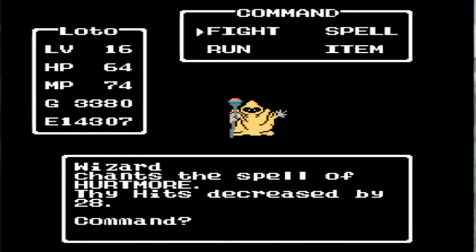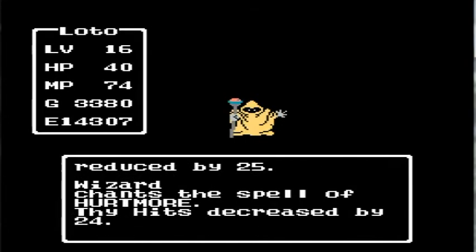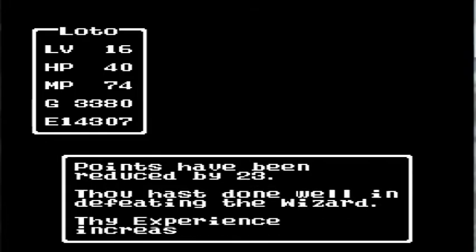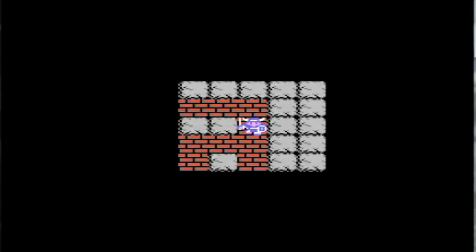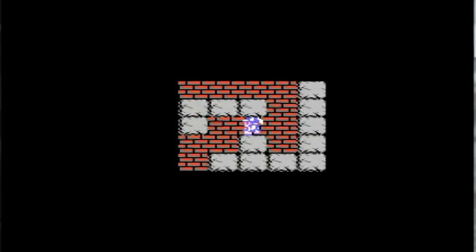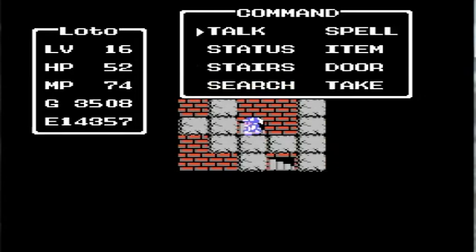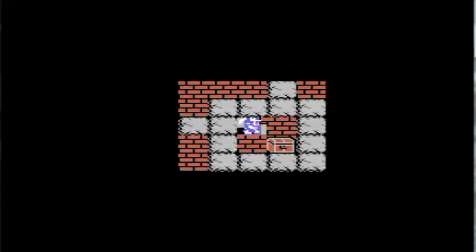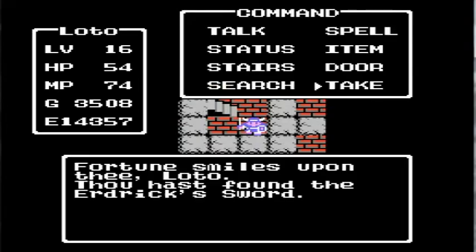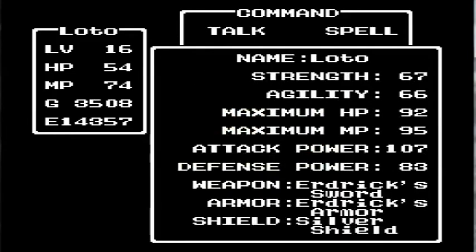And we should be able to get — I think we're right next to where we need to be. He is really putting a hurting on me. Just follow the path to here. And there we are. And in this chest, we get Erdrick's sword — the most powerful weapon in the game.